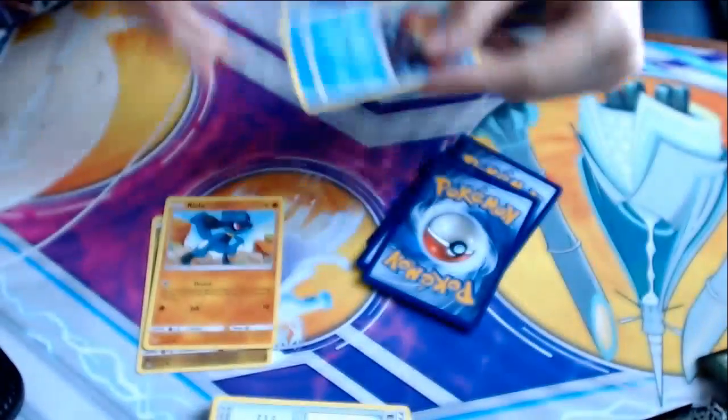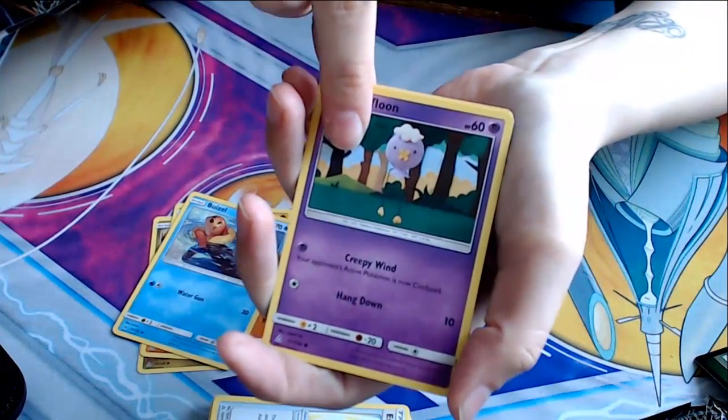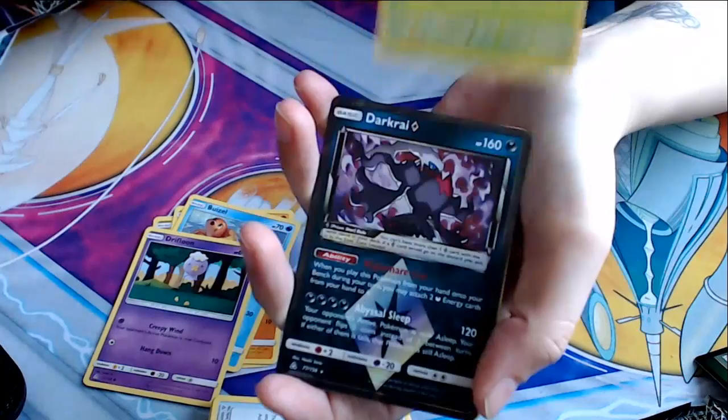Oh my god. Adorable. Drifloon — my other favorite. Your opponent's active Pokemon is now confused. Yanma — I have this card already, so it's a reprint, I think.